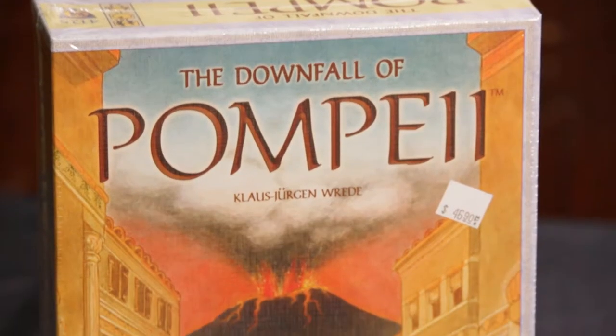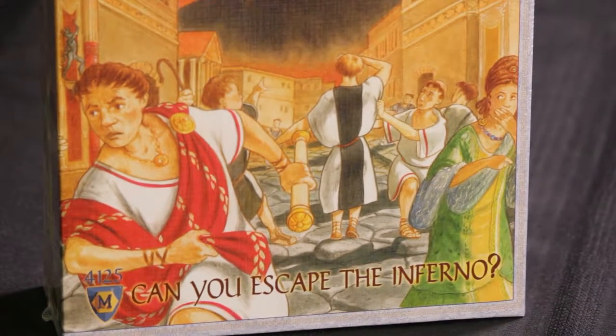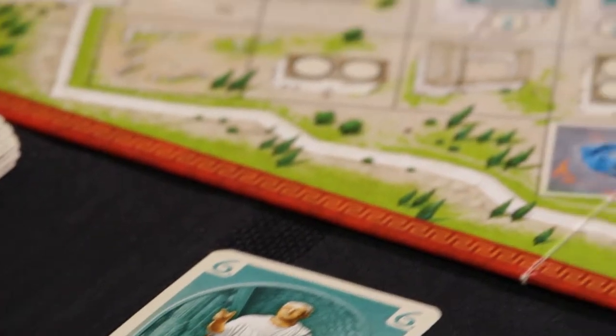Hi, it's Greg from the Century Box and today I'm going to talk to you about the Downfall of Pompeii. The game is set at the time when Mount Vesuvius erupts and consumes the city of Pompeii, and how the game works is it's essentially split into two halves.